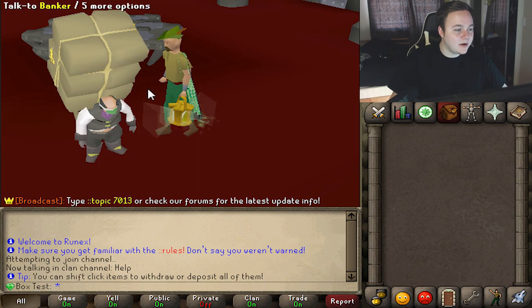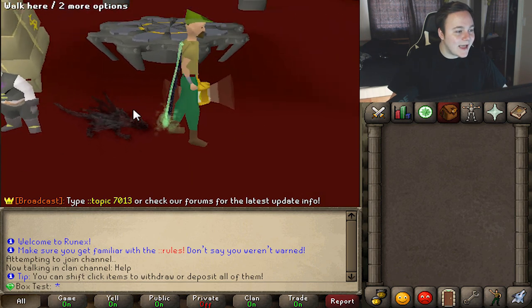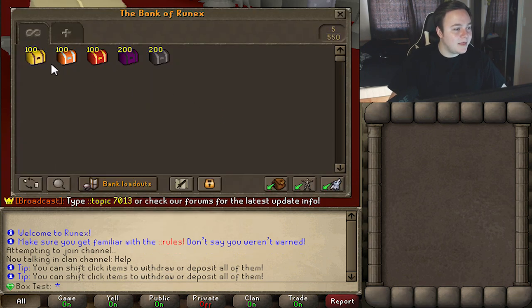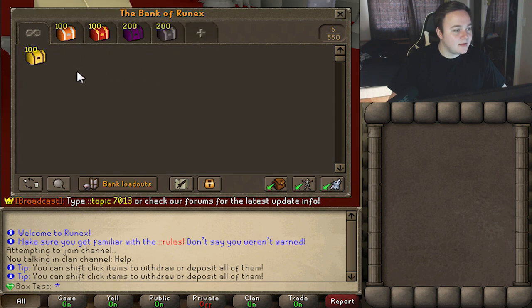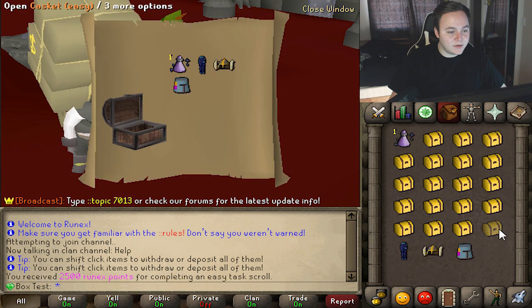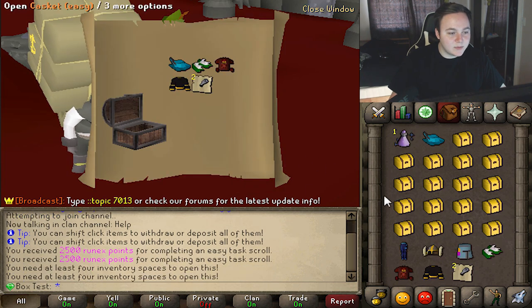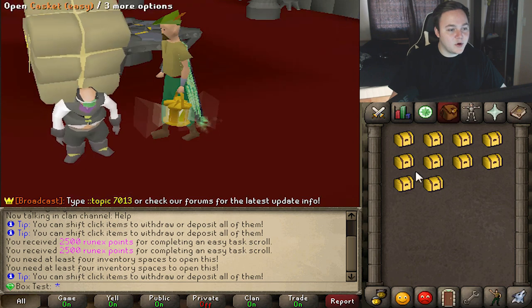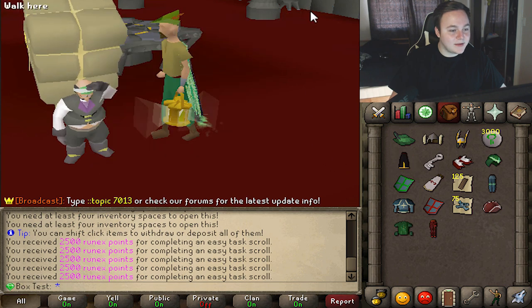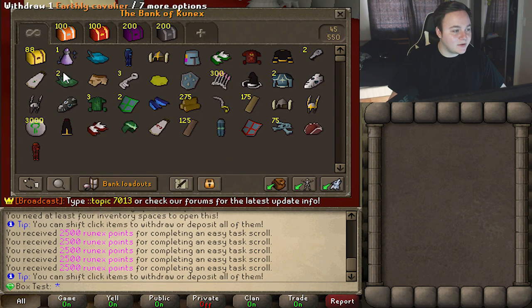Here we are in our own little private area. Look at all these caskets from easy all the way up to master. Let's put these in their own tabs to keep it nice and organized. Starting off with the easy ones — oh my god, it gives me like three items each. This is gonna be a little tricky, so we'll open five at a time. That's the magic number — we're gonna get a ton of items here.